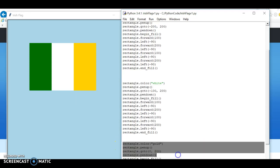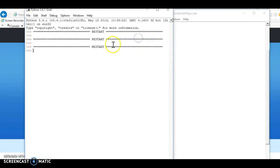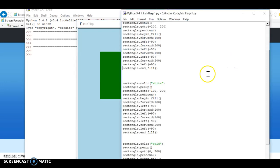Each of these are identical - what happens for the green, the white, and the gold are identical, so they should be in a loop as well. Let's just run this one so you can see it run. It draws my green, then my white, and then does my gold.